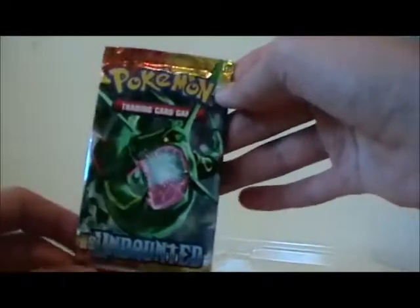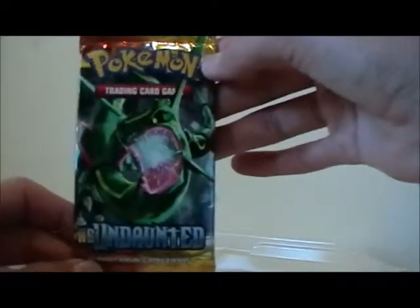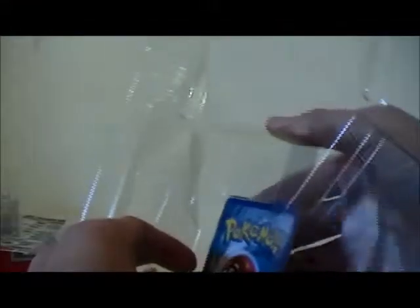Alright, so now we'll get started on this. Get this open. This has actually been sitting on my shelf for a little while. I've been waiting for something else to arrive before I opened it, which is quite painful. So what we get with this is two Call of Legends packs, an H.S. Undaunted pack - and I've never actually opened one of these, I don't think so. Well, I guess I'll find out when I look at the card set symbol. And then we just get a nice Celebi Prime card, so let's see if I can get that out here. Just trying not to bend it.